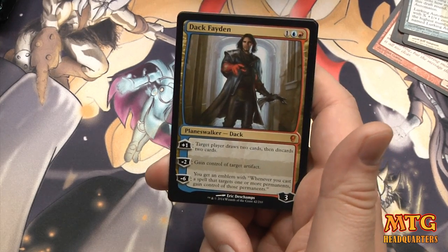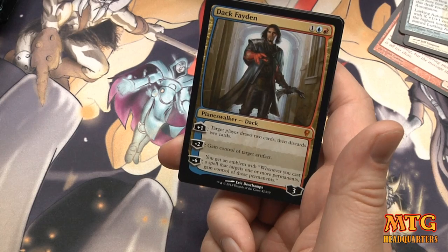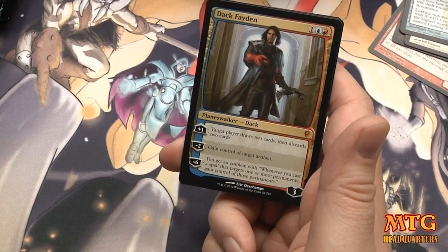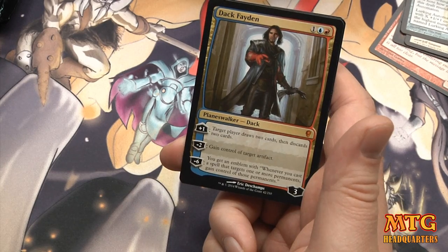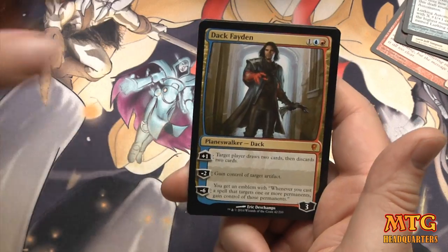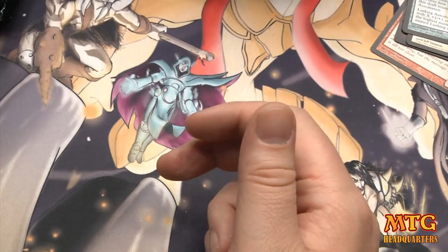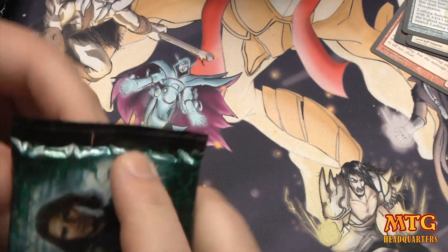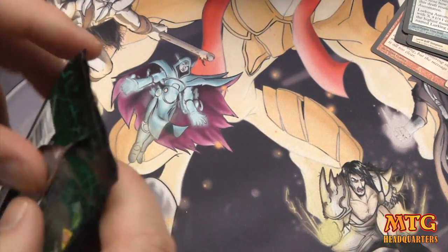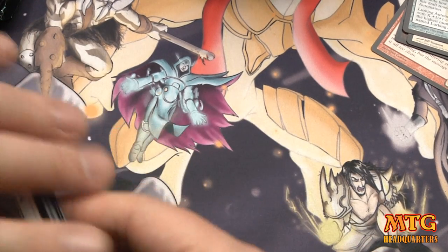Dark Fate: one blue one red three — target player draws two cards and discards two cards. Minus two: gain control of target artifact. Minus six: emblem — whenever you cast a spell that targets one or more permanents you gain control of those permanents. Pretty sick. Cogwork Spy and a Squirrel token. Dark Faded — his price right now is insane, pre-ordering at like $50 on SCG. There's no way it stays at $50.